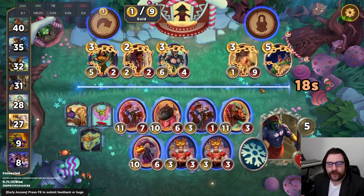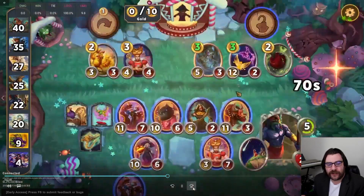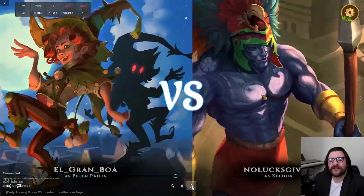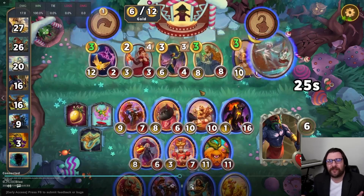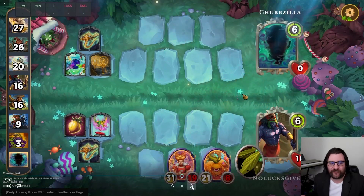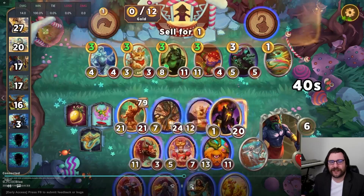I even wound up picking up a Wish Upon a Star to get even more XP. From there I just bought a bunch of trees and pumpkins. The game never really wound up making a comp because I was just so far ahead of the rest of the lobby — everybody died before I really had what you'd consider a dedicated comp put together.